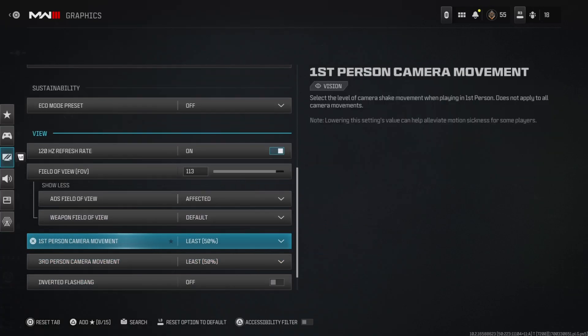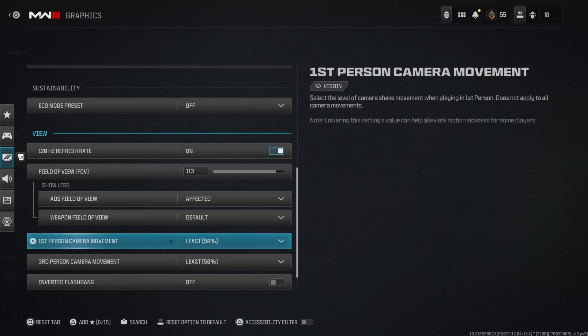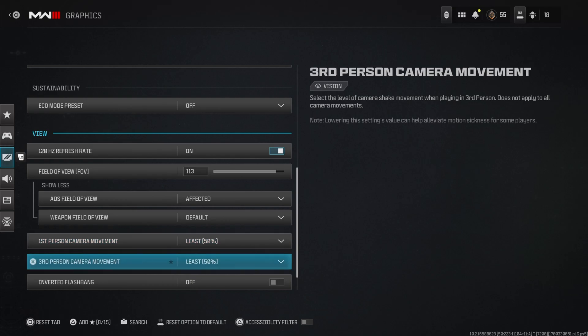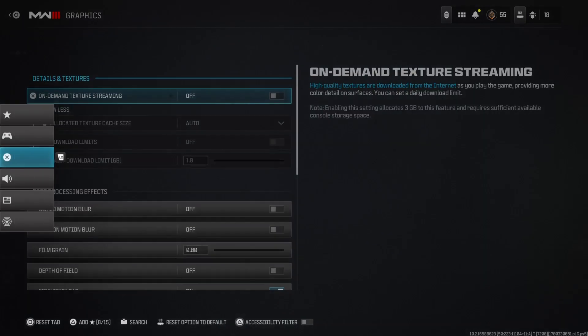First-person camera movement you want at least — so that if you're getting grenaded or hit by a killstreak, your screen shakes as little as possible. The screen shaking was really bad in like Vanguard, so ever since then I've had mine at least. Everything else is pretty much up to you.